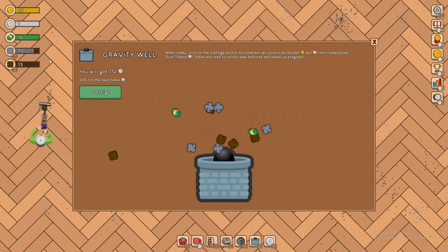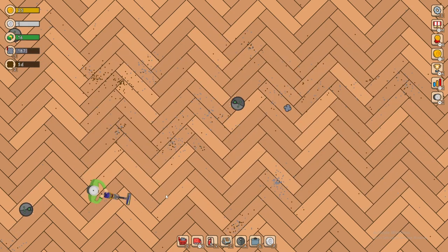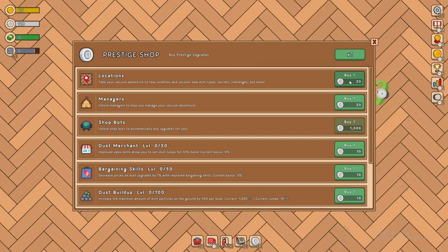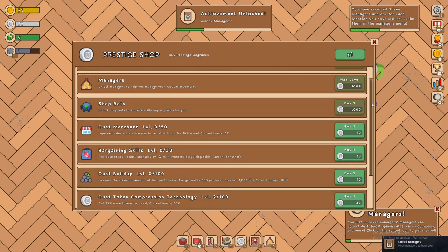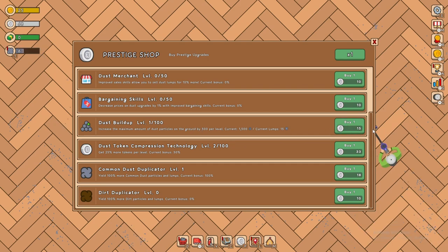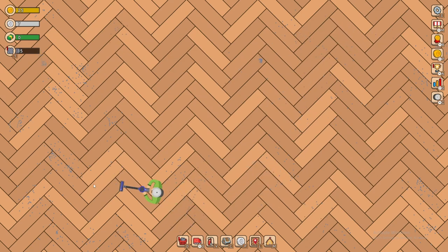We're up to 112 — that is crazy. I just don't want to stop because we're getting them so fast. 117 — that should give us a big boost. We need a new location and maybe managers. Apparently there's a maxed amount of dust that can be on the ground — I'll upgrade that by 500. We'll also do the dirt upgrade — both once more. Let's double our space on the ground.